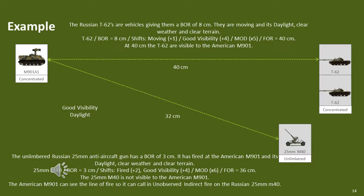In this example, the M901 is attempting to observe the T62, which moved in its last movement phase. It is daylight and visibility is good, which means there is no rain, snow or other weather conditions which affect visibility. The T62 base observation range is 8cm. There is a plus 1 modifier because the T62 is moving and a plus 4 modifier because it's good visibility, resulting in a final observation modifier of plus 5. This is multiplied by the base observation range of 8cm to arrive at 40cm. The T62 is visible up to 40cm, which means it is visible in this case.